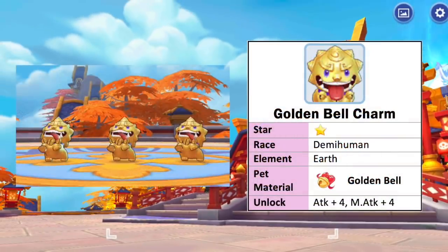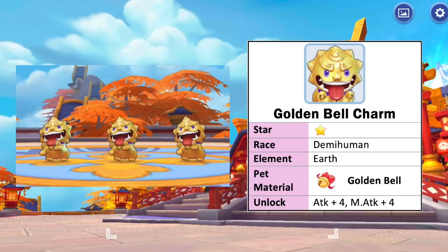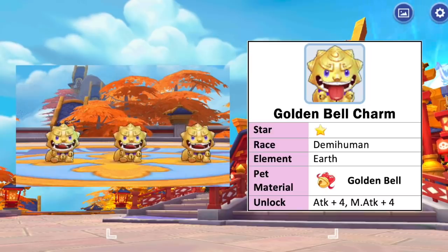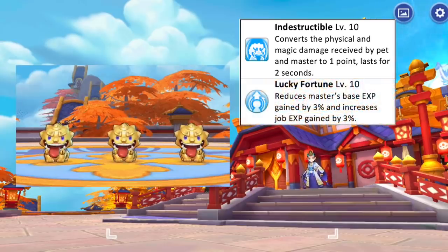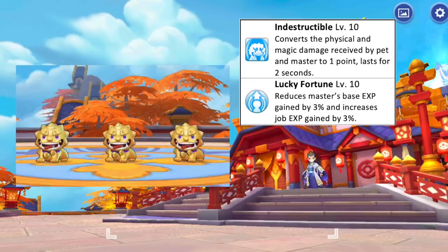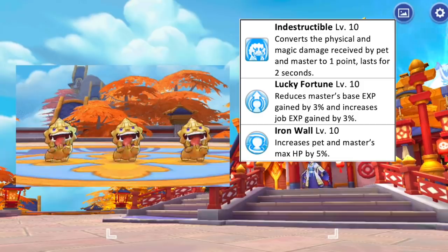Up next, we have the Golden Bell Charm which can be obtained as a reward in the third tier of Kafra Adventure Log. It is a demihuman race and earth element. Unlocking this pet gives plus 4 attack and plus 4 magic attack. It has a skill which converts the physical and magic damage received by you and your pet to 1 point for 2 seconds, which I think will be a useful defensive skill against boss monsters and other players. This pet will also be useful when farming as it can reduce base EXP gain by 2% but increases drop EXP gain by 2%. Having this pet by your side will also increase you and your pet's max HP by 5%.